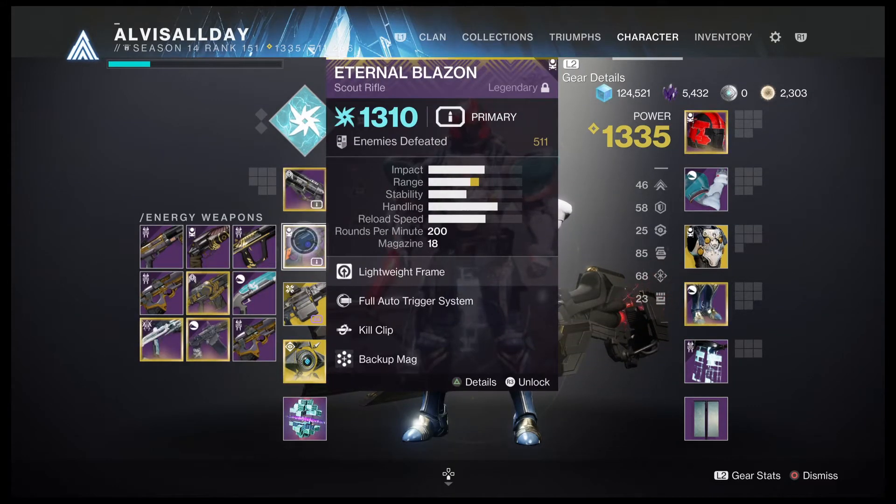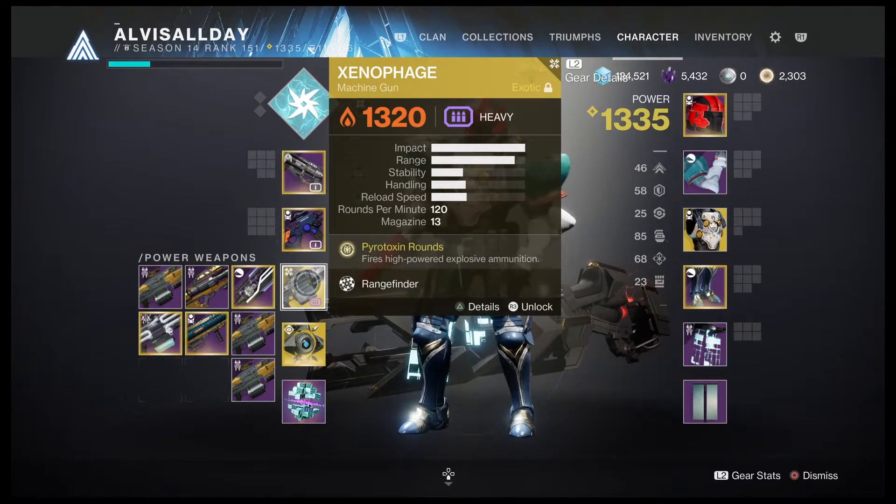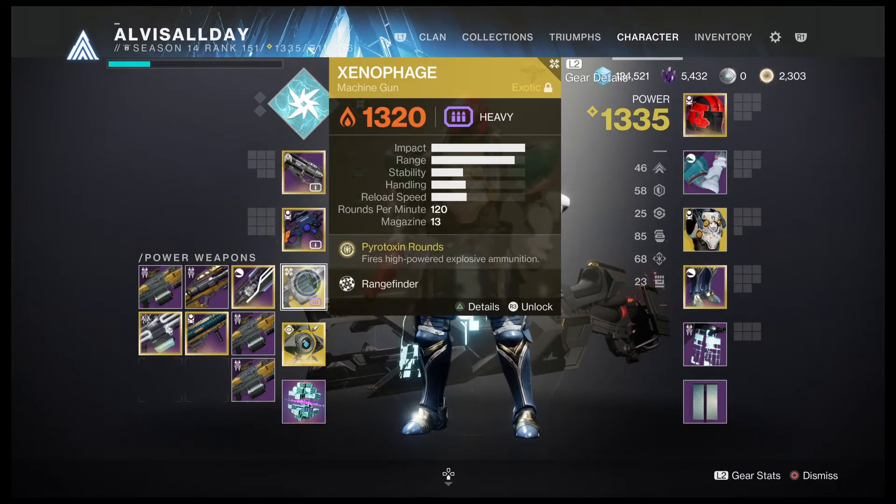I'm using the Eternal Blazing for my scout rifle because there are two barrier champions. When I get to the boss he will have an arc shield. This scout has full auto and kill clip. I'm using Xenophage to hit high damage on whatever I attack — if I stagger my overloads or barrier champions, four shots with this and it should be done.